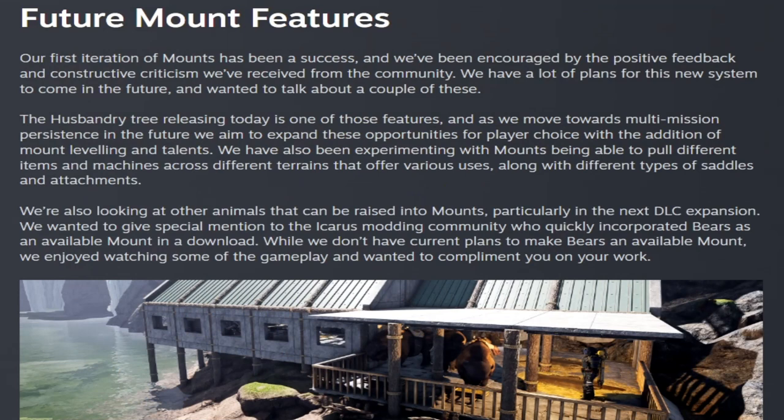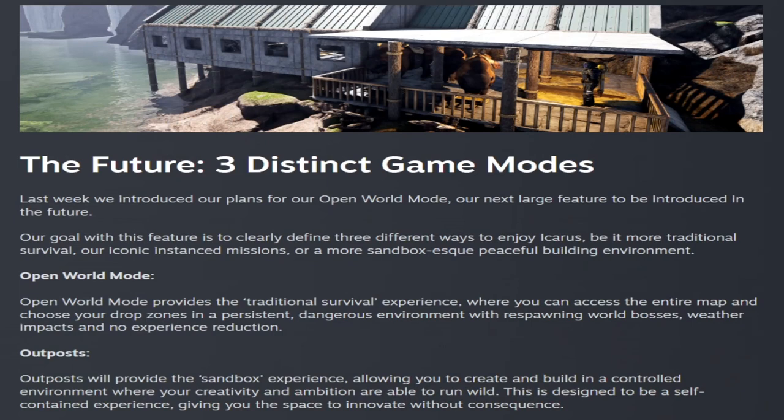They state their first iteration of mounts has been a success and have a lot of plans for the system. They've been experimenting with mounts being able to pull different items and machines across different terrains, along with different types of saddles and attachments. They're also looking into other animals to raise as mounts. The modding community quickly incorporated bears as available mounts, but they don't have plans to make bears an actual mount — though they enjoyed watching the gameplay.